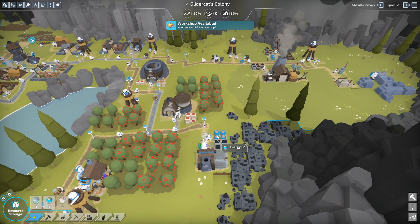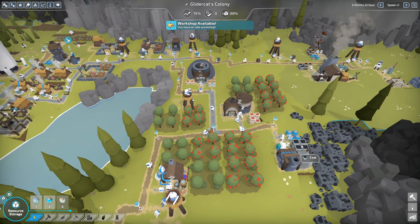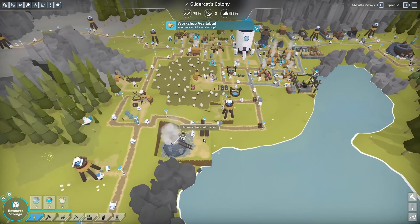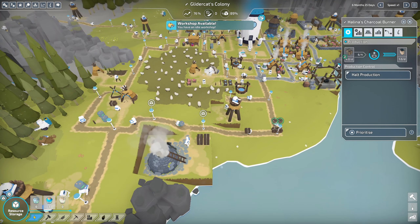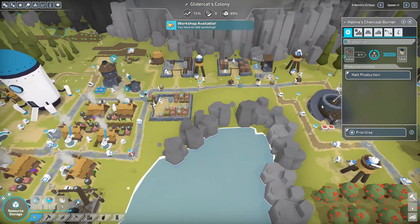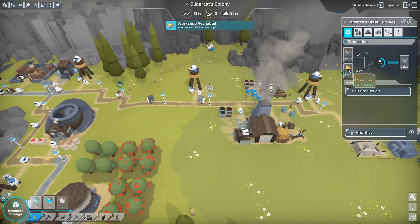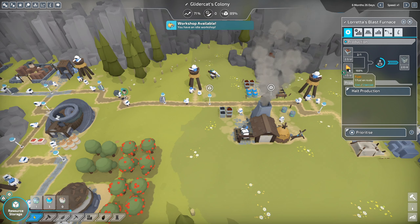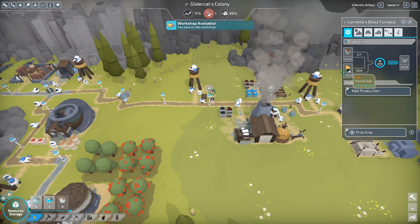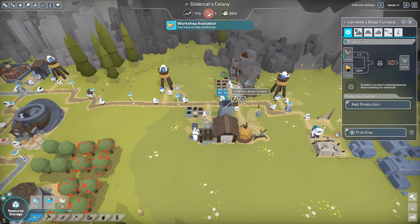Our coal is being mined here. He's got lots of batteries, so he's got all the power he needs, and a good supply of coal sitting here. We've got a charcoal burner over here. I'm not sure if the charcoal is better than coal in terms of fueling the blast furnace. It looks like the blast furnace can use either charcoal or coal, so I'm not sure if we needed that charcoal burner or how that comes into play. If you happen to know, go ahead and let me and other viewers know in the comments. Either way, I think we're in pretty good shape.